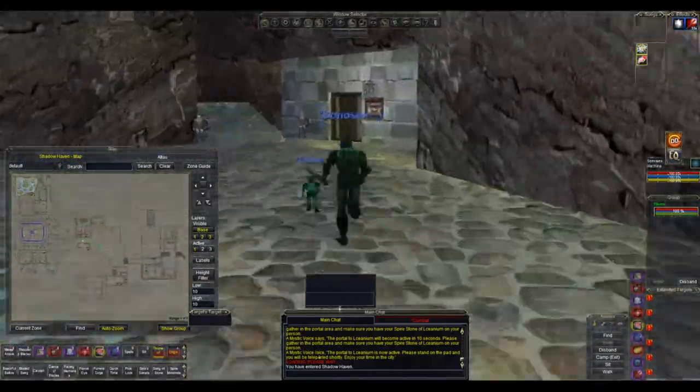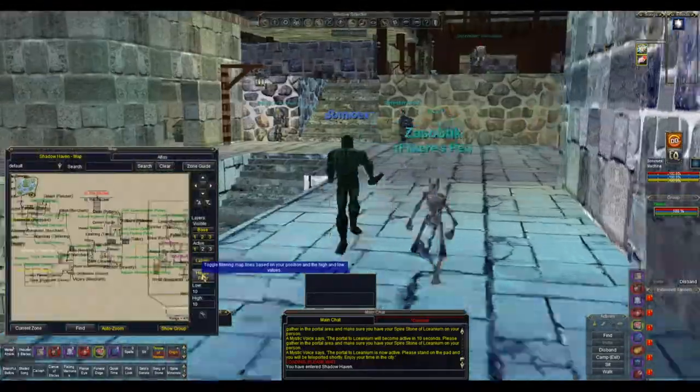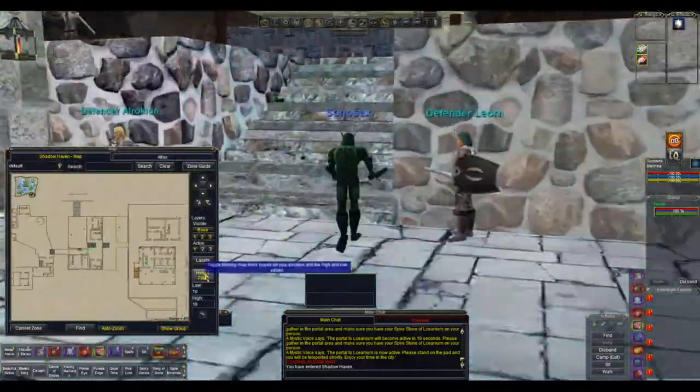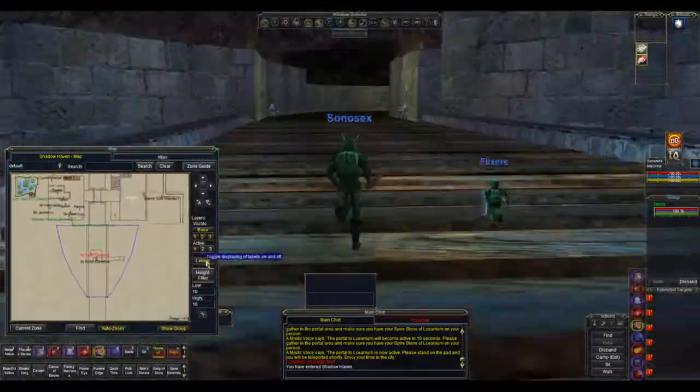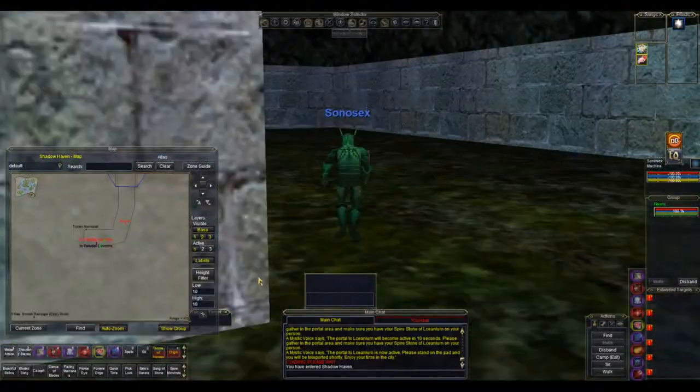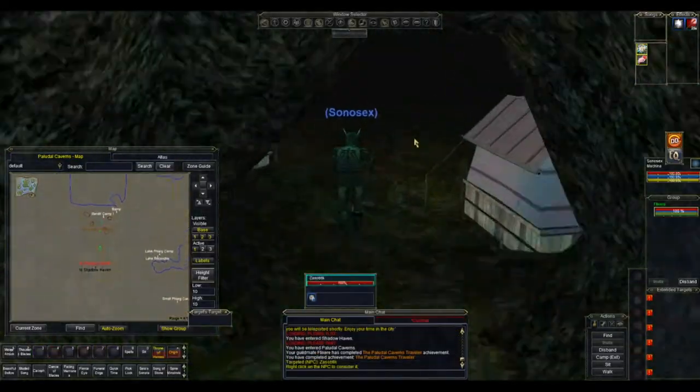Over this bridge — if you look to the left here, that's where you've got the entrance to the Bazaar — but we're going to keep going east and then south onto this bridge here, and follow it around south to the zone out into Paludal Caverns.